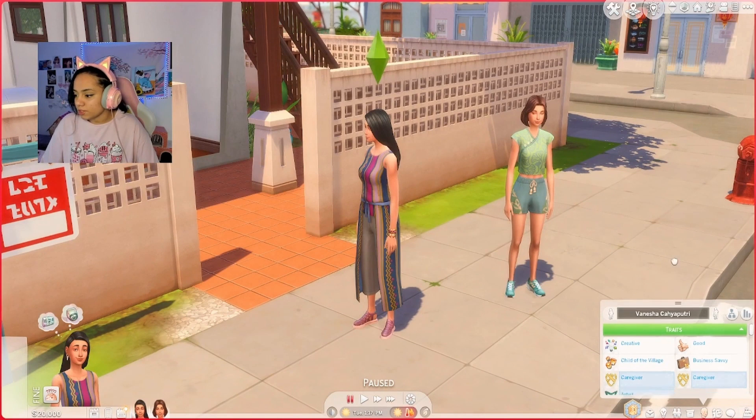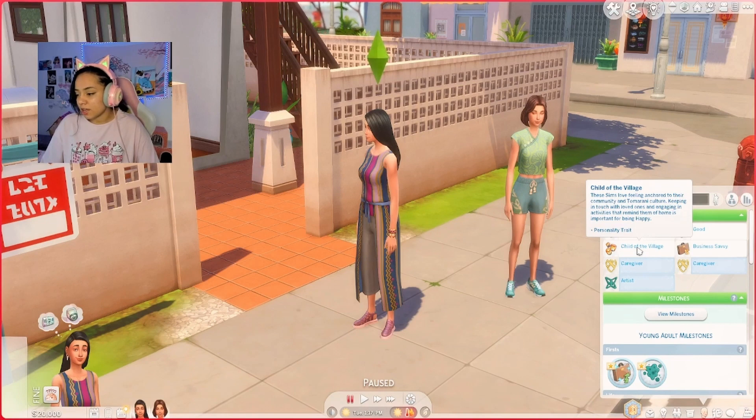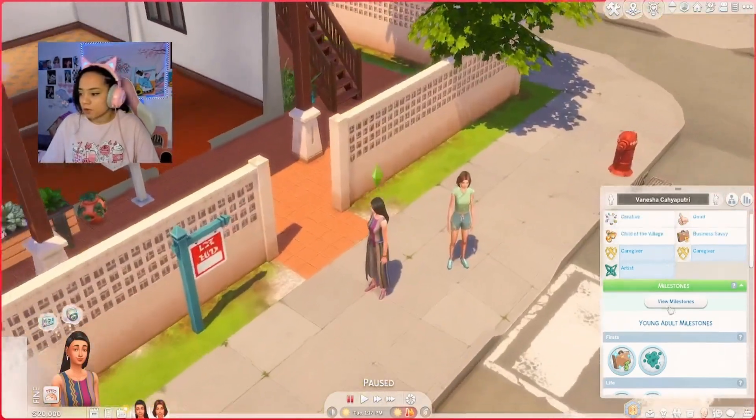Child of the village — these sims love feeling anchored to their community and Tamarani culture. Keeping in touch with loved ones and engaging in activities that remind them of home is important for being happy. That is cute. We have first mold exposure — oh Jesus, I haven't even pushed play yet and we already got mold in this place.